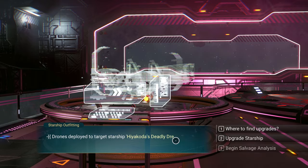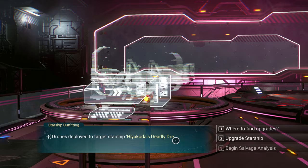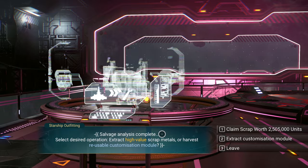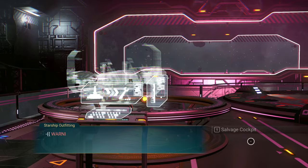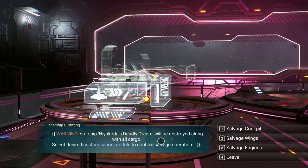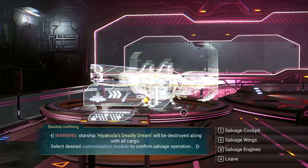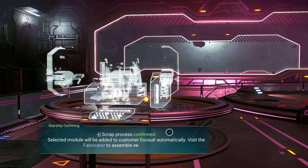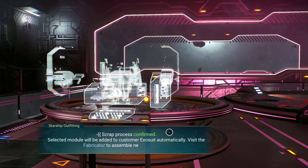Drones deployed to target Starship Hyakota's Deadly Dream. Available operations: upgrade class and/or storage, or melt into scrap. Beginning salvage analysis. Select desired operation: extract high-value scrap metals or harvest reusable customization module — customization module please. Warning: Starship Hyakota's Deadly Dream will be destroyed along with all cargo. I don't care for the wings — cockpit's okay, let's salvage that. Scrap process confirmed, selected module will be added to exosuit automatically.